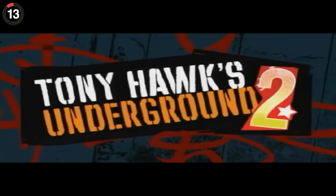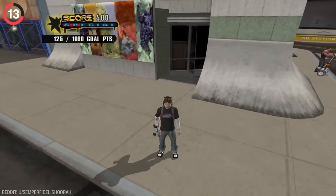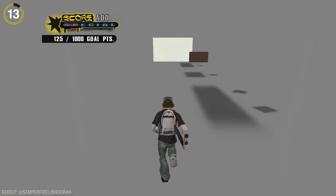There's also an amazing secret with the music in Tony Hawk's Underground 2. Normally you have the soundtrack blasting while skating around, but that all changes the second you enter the library — the music goes quiet.